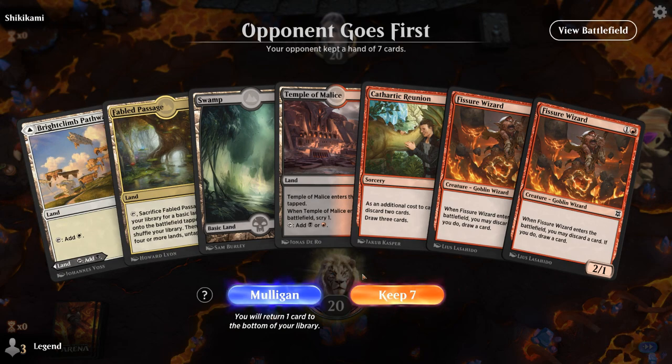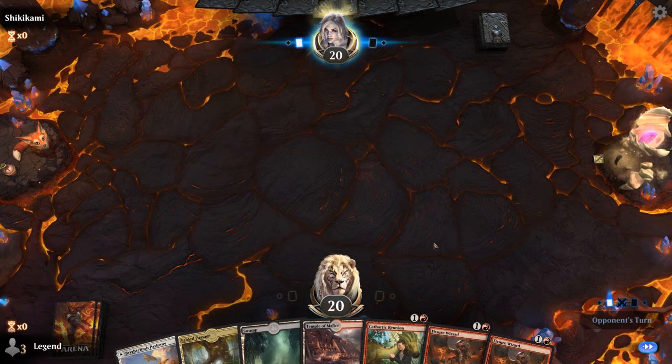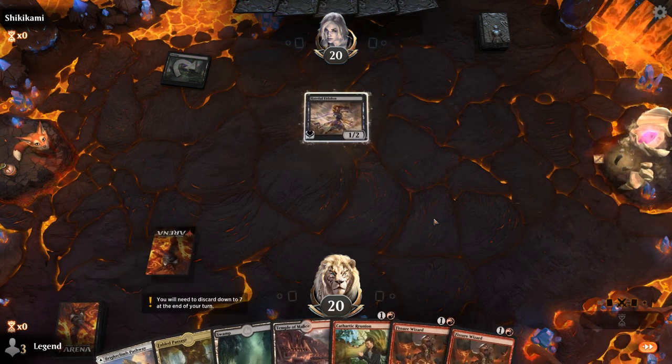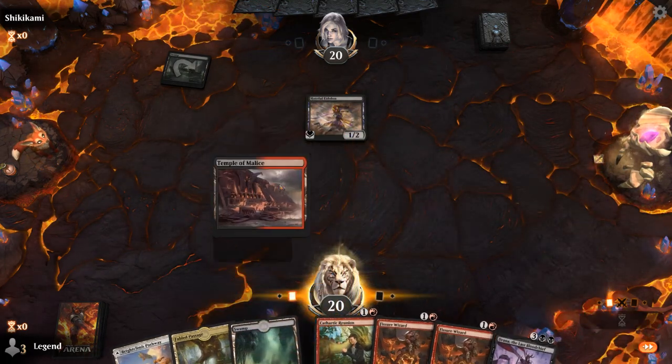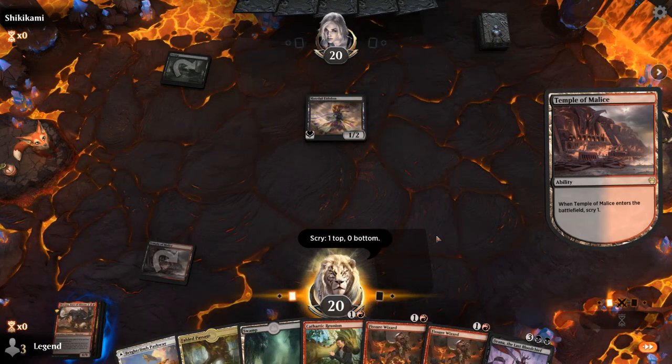We're on the draw with pretty unexciting hands, but it's going to change a lot after we cast Reunion and double Wizard, so at least the mana is functional. Opponent with Hateful Eidolon, and we've got Morag — I guess we want to draw and then discard next turn. I don't really want to play Fissure Wizard into an Eidolon since my opponent is just going to kill it and draw a card, although I might be forced to.